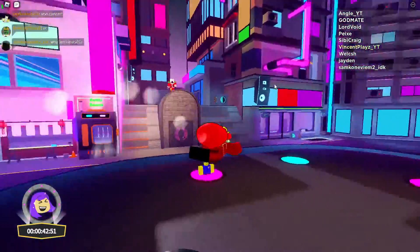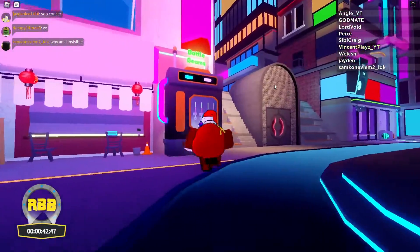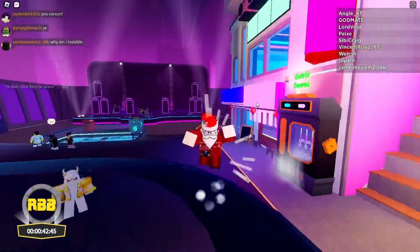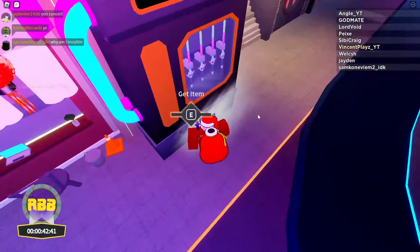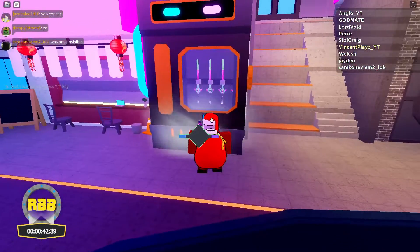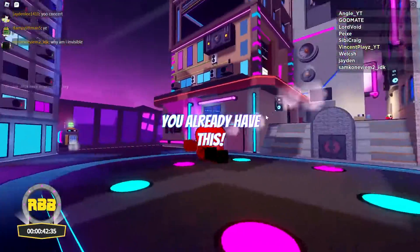Okay guys, so RB Battles just updated a couple seconds ago and I figured out how to get the battle beams. It's very very simple — all you gotta do is join RB Battles. I'm not sure if it's gonna go away once the live event's over, but you go to this battle beam area, it looks like one of this, and then you hold E and then you claim it.